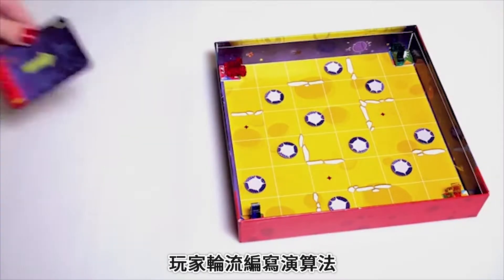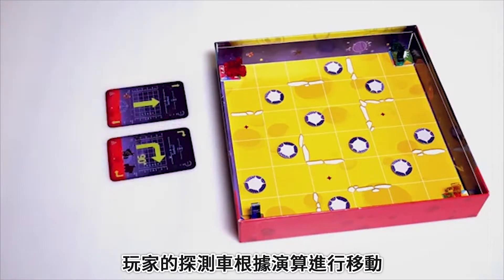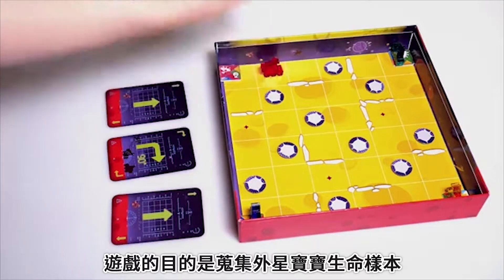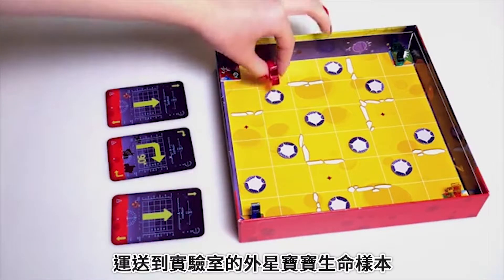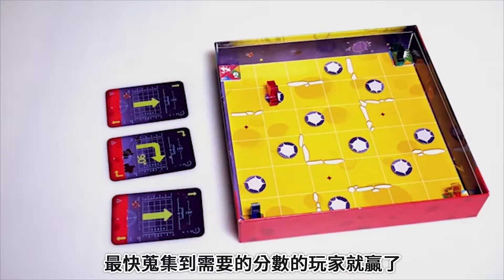The players take turns making algorithms out of their cards. The players' rovers execute the actions described in the algorithms on the game board. The game's objective is to collect life sample tokens and deliver them to the labs. Each token delivered to the lab earns a player one or two points. Whoever collects the necessary amount of points the fastest wins.